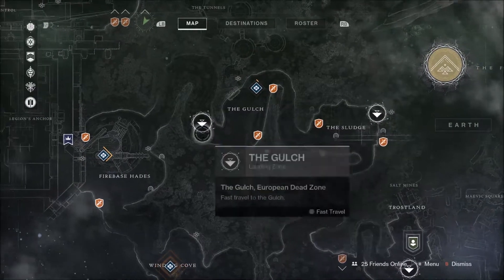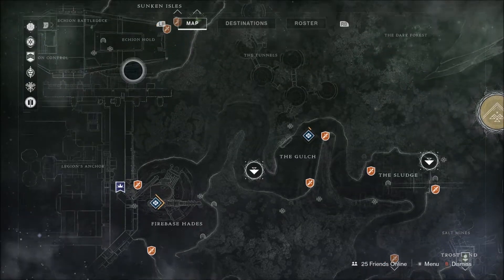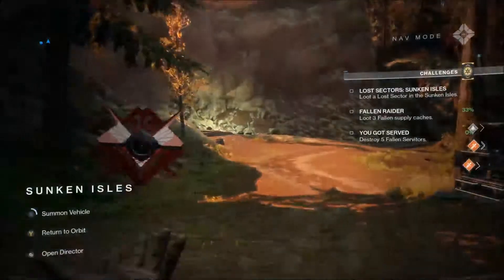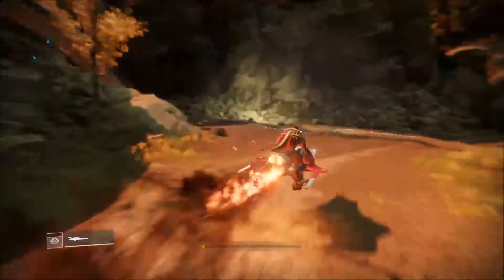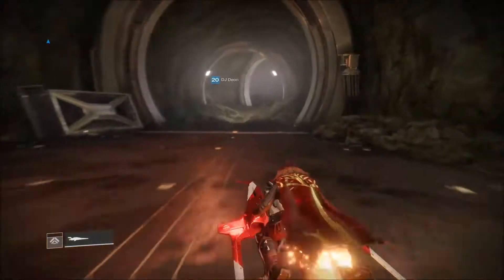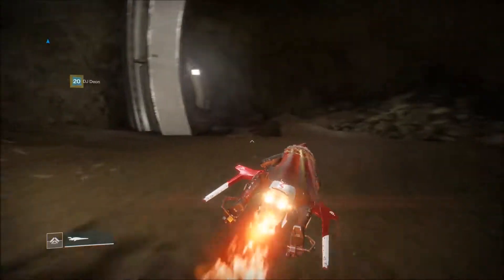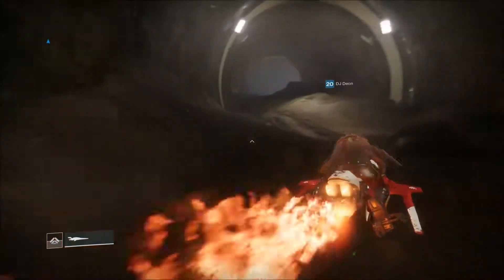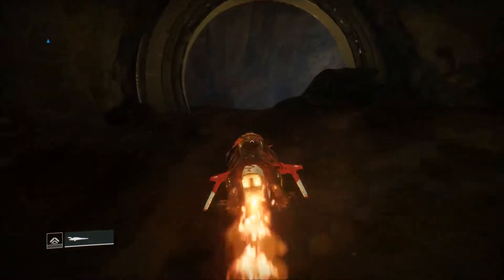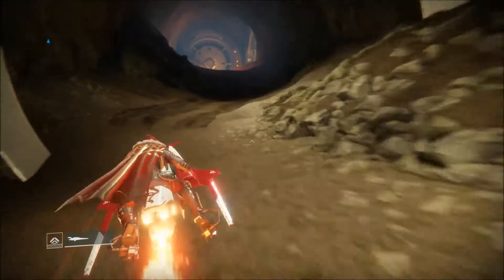For map number five, you want to be spawning at the Sunken Isles. You then want to be heading over towards this tunnel here to the left and through the tunnels. I'm currently in the chat with a lot of the guys I play with — they're talking in my ear and winding me up while I'm doing this recording because I didn't get the final chest piece for Iron Banner.